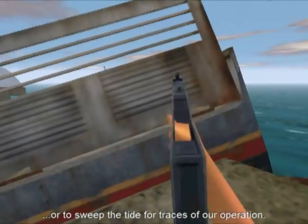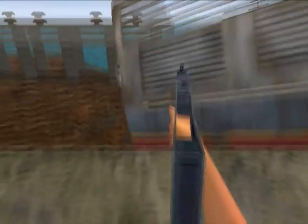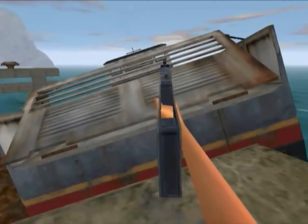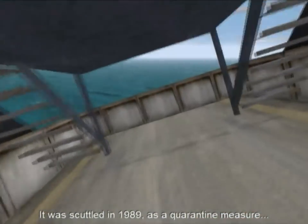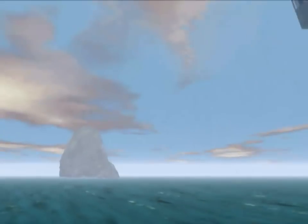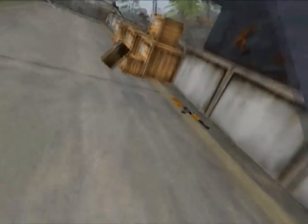'The Amelie was a tug for bringing in the bigger freighters. Occasionally we took it out to observe specimens from offshore, to sweep the tide for traces of our operation. It was scuttled in 1989 as a quarantine measure, soon after I gave the government my testimony.' Here we go — a drum AK-47. And now we need this just to get back off the ship.